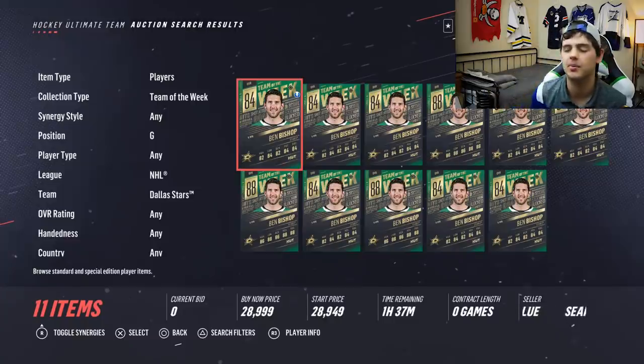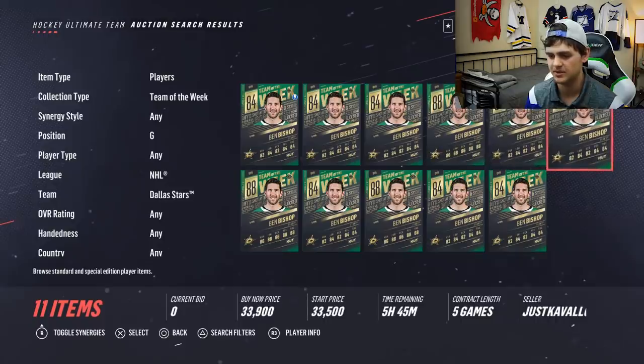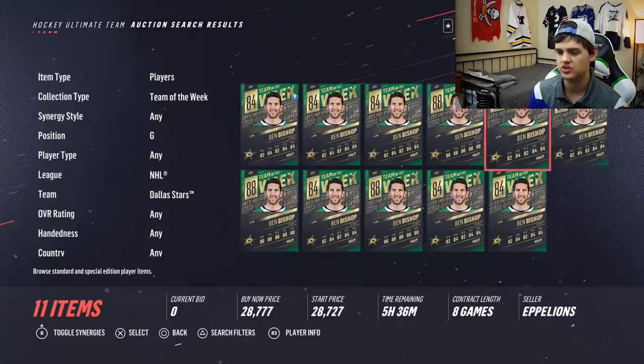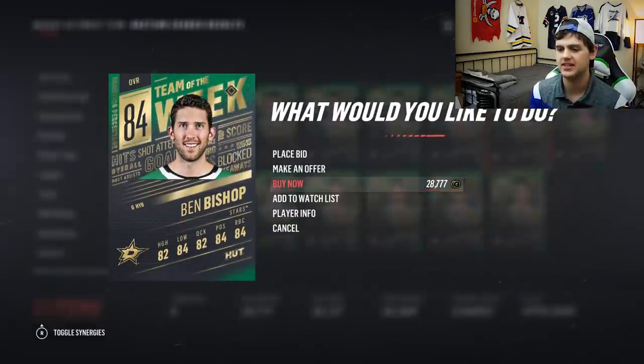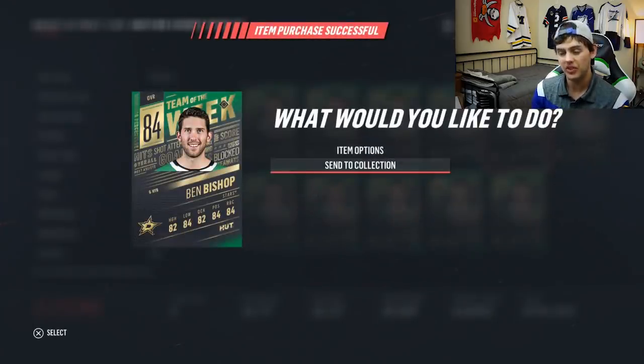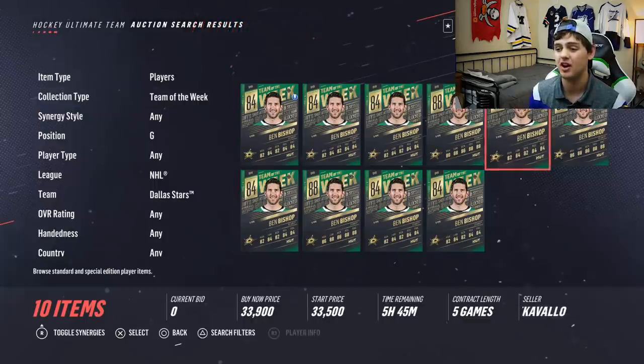So we asked you guys at the end of last episode to give us a goalie that would not disappoint us. We've got to go with my man Ben Bishop. Just looking at some of these contracts right here — 28,000. Looks like it's going to cost me for him. This 28,777 is going to be the cheapest. But that does leave us with a little bit of spending cash to upgrade the team — we got 63,000 coins left to go.